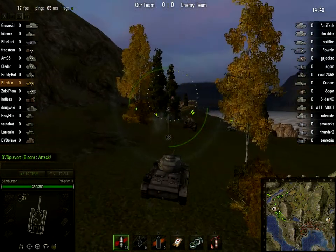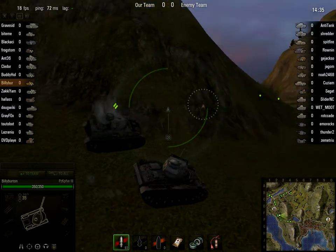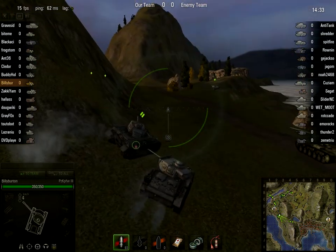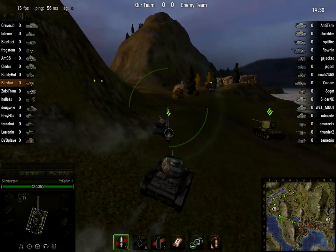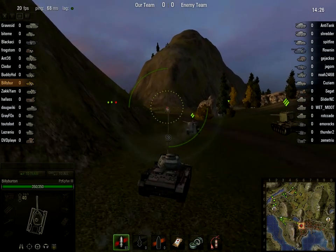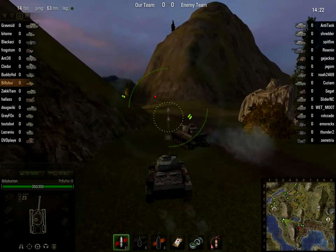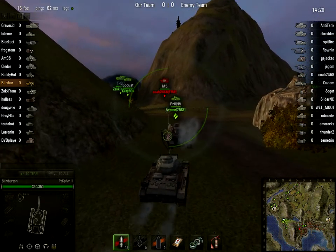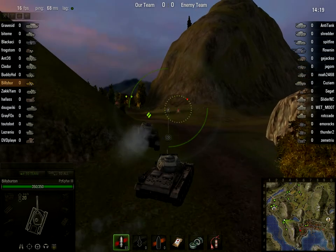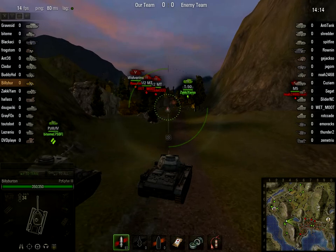Mainly the whole point of World of Tanks is to destroy all your enemies' tanks or capture their base. It's 15 tanks versus another 15 tanks. We've got a few different types of tanks: light tanks, medium tanks, heavy tanks, tank destroyers, and artillery.